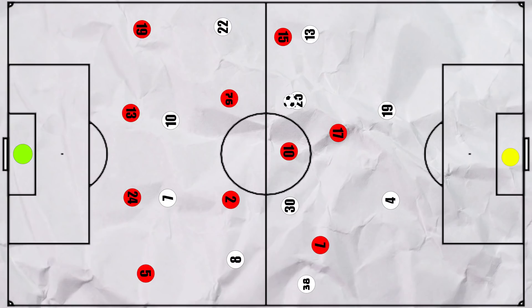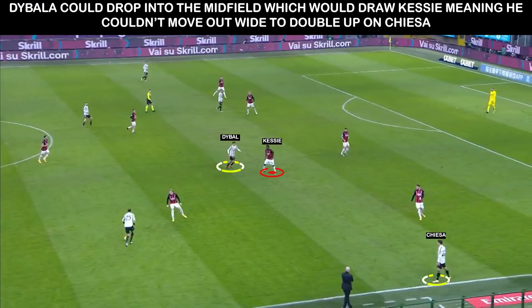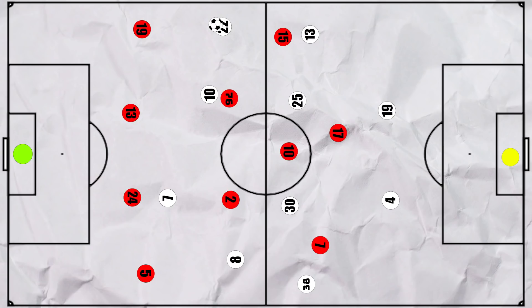Danilo generally tended to remain deep or tuck in towards the midfield, so if Hauge stayed tight on him, he couldn't double up on Chiesa. Dybala was also key, as he often looked to drop between the lines drawing the attention of Caesier, so he couldn't move out wide to double up on Chiesa either.